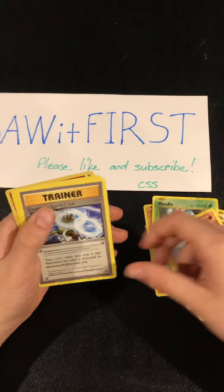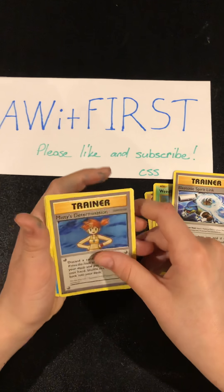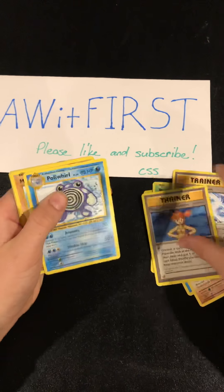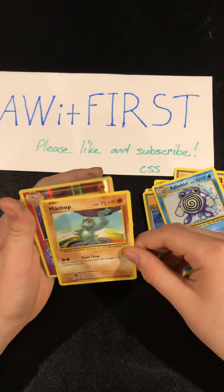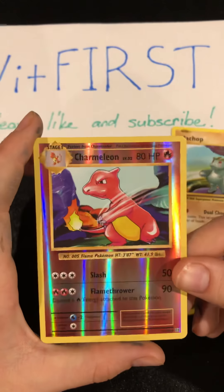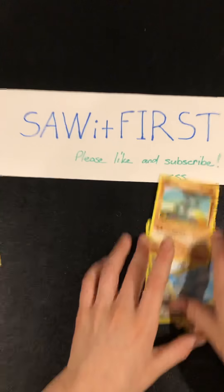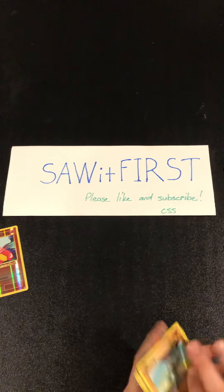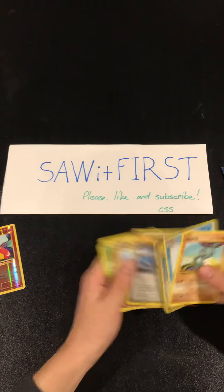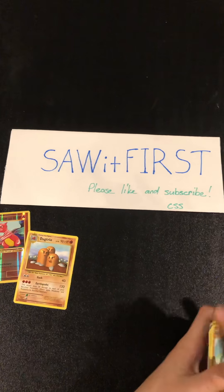Weedle, Dugtrio, Blastoise Spirit Link, Misty's Determination, Poliwhirl, Machop, and a Reverse Holo Charmeleon — I can't say it. There's the rare. Alright!